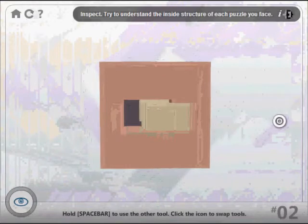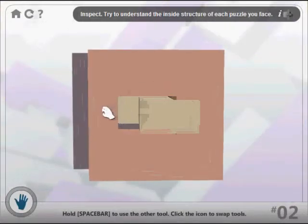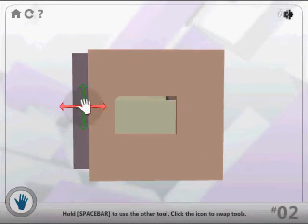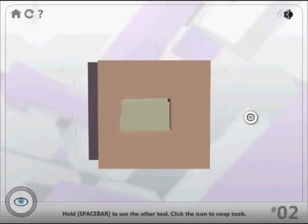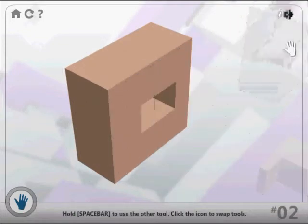Now let's look in here. What we want is to have the part right over here aligned like that, and then we can simply push that there. It's hard to tell if it's aligned exactly. And then we can pull that out and pull that there.